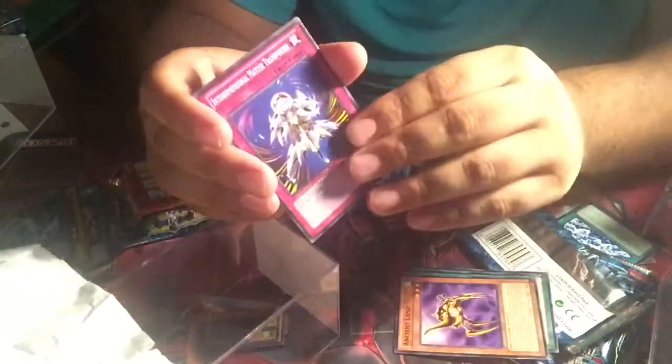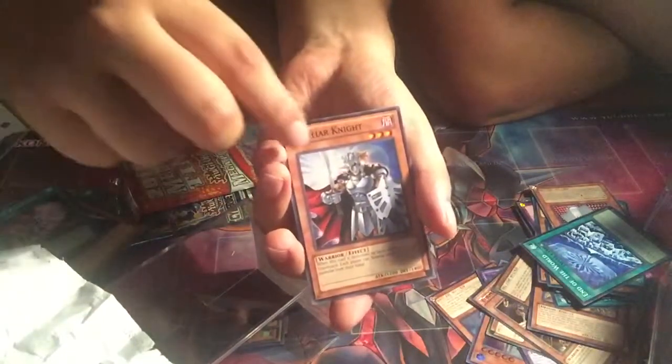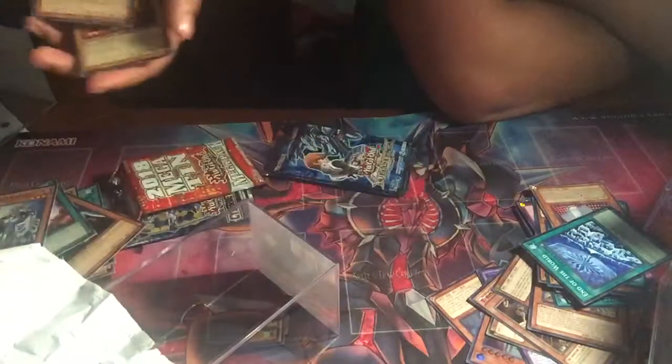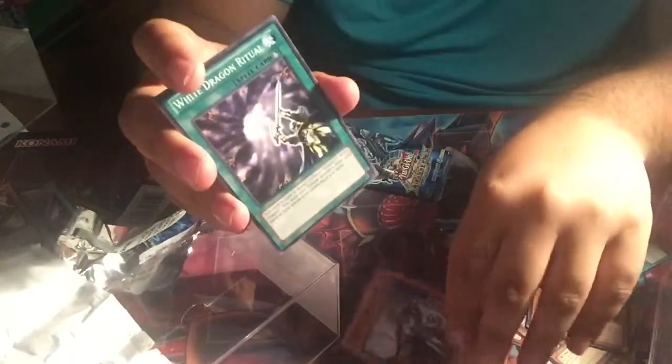Let's see here — we have Ring of Defense, Magical Reflector, another lamp, the Dimensional thingy, and Paladin of White Dragons. These are reprints though. Yeah, they're reprints. We got Lord of the... Magic Reflector, Familiar Knight, Enraged Battle Ox, and Worceraider. Then another lamp, Dimensional thingy, Familiar Knight, the Ritual, and Vampire Lord.